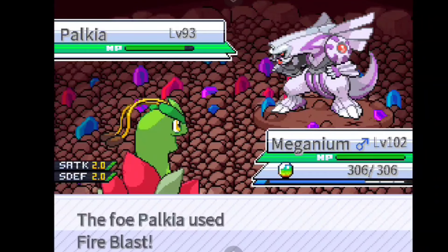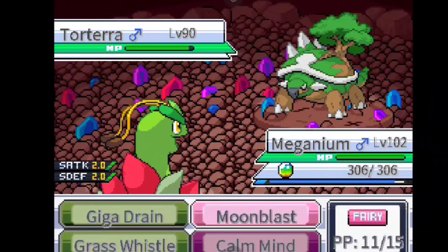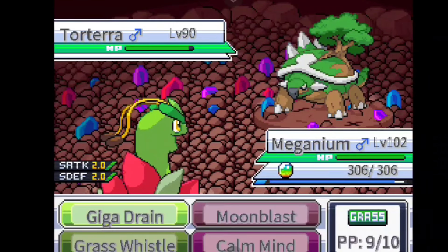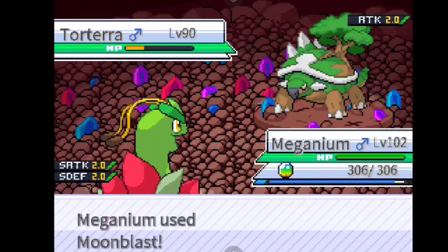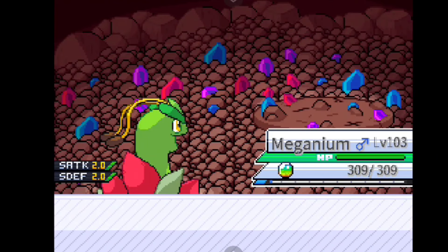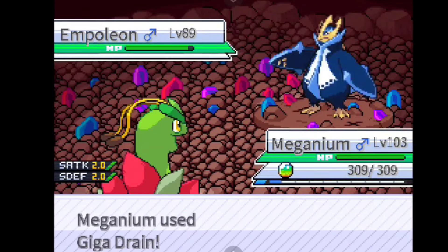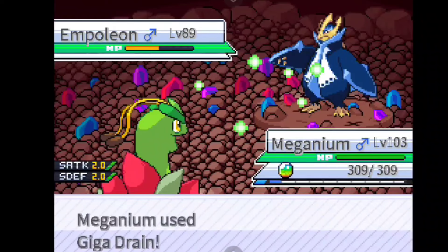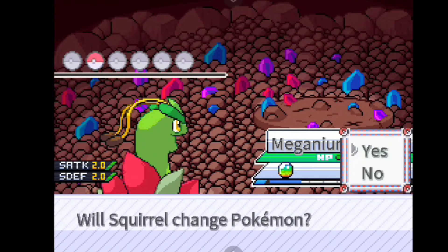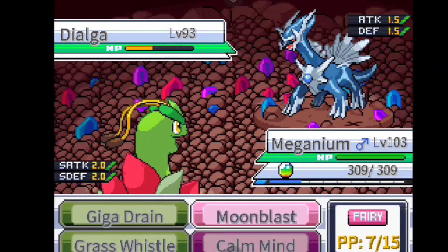She sends out her Infernape which sets up, so we one-shot it. Palkia comes out but we miss its Fire Blast - a 15% chance to miss, unfortunate. Empoleon is the worst Pokemon on her team that I was alluding to; it doesn't even resist Giga Drain. We go for Moon Blast twice and hit level 103 now. Then in comes Palkia again hitting its own Stealth Rock, and we use Giga Drain since the Water typing is mutually effective. Finally she sends out Dialga - the only option is Moon Blast twice; as long as it doesn't land a hit it goes for Block which does nothing.